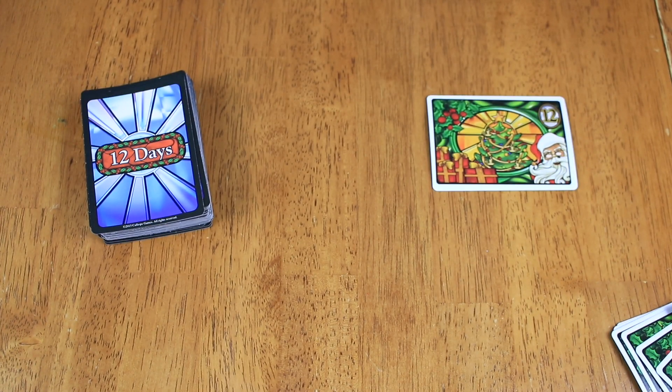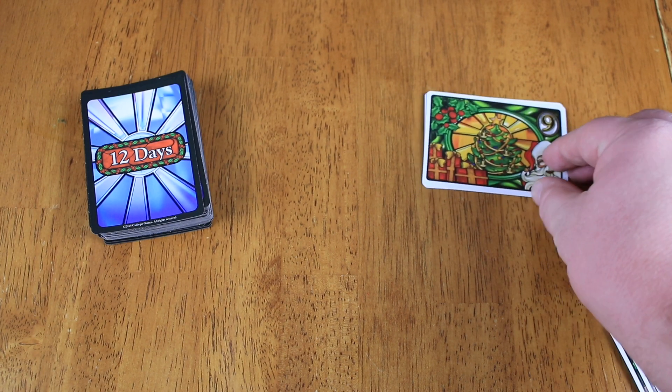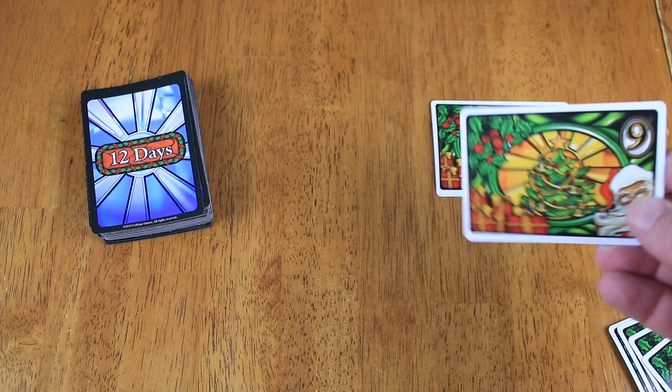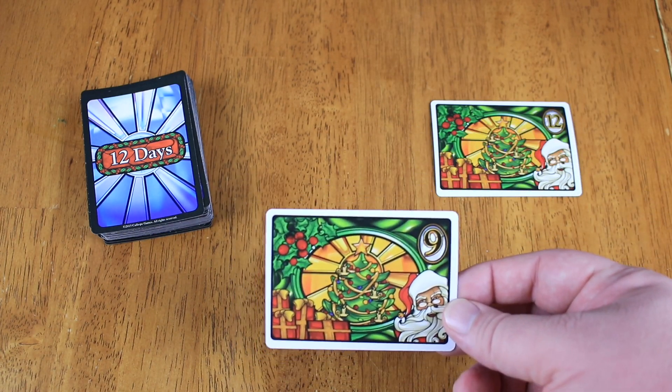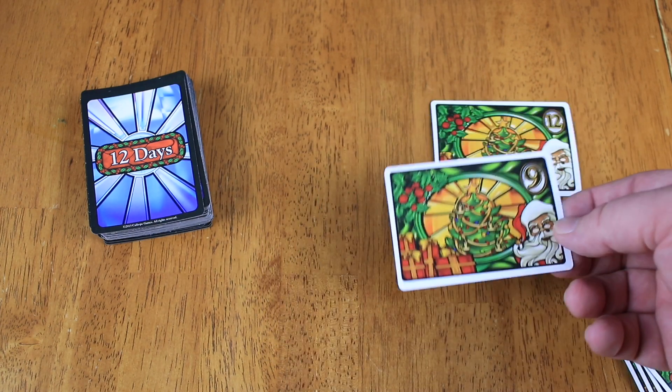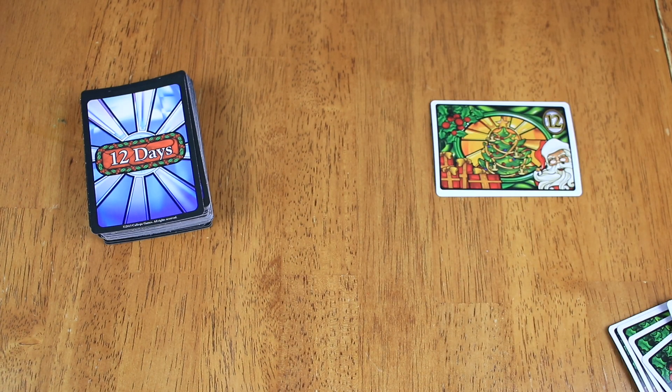There is also Santa and Mrs. Claus in this deck. They are worth zero, so they are the lowest cards in the game — lower than one. However, when they are played, they automatically win the trick. So let's say it was the ninth round or something — whoever played that Santa or Mrs. Claus would automatically take that card, but they don't get to keep it. They have to give it as a gift to someone else — whoever maybe has the least amount of victory points, or whoever just needs kind of a Christmas gift.